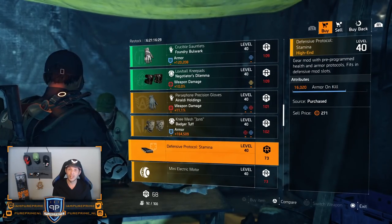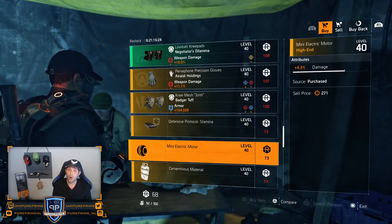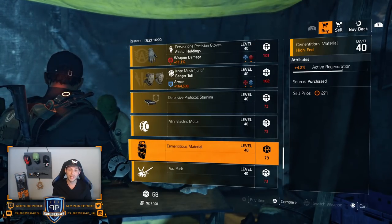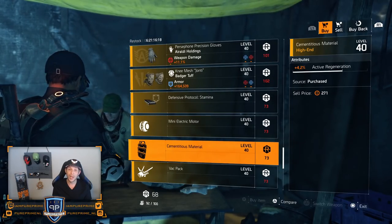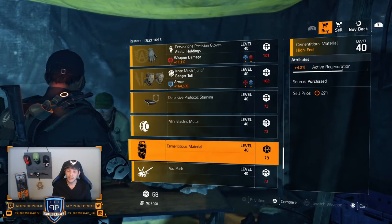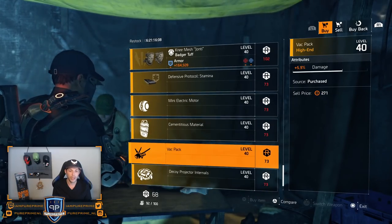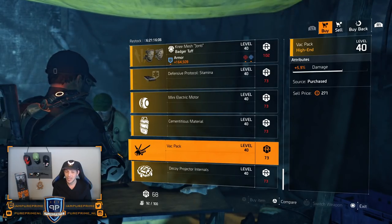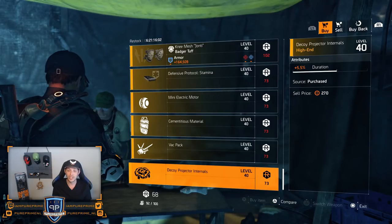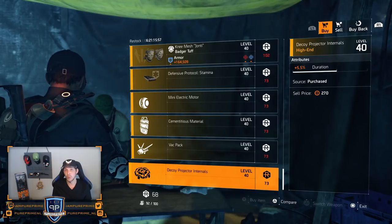Then over to the mods: 16k armor on kill could be decent but again open world, guys. Maybe this 4.2% active regeneration — but again we can pick up a 4.3% only for in-game money and not DZ credits. DZ credits are not stacking up after 300. The 5.9% damage — no. And 5.5% duration — if you want the duration just go to another vendor, they'll sell you 6% for in-game money, not DZ credits.